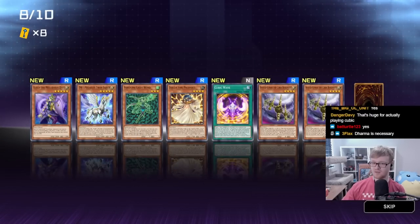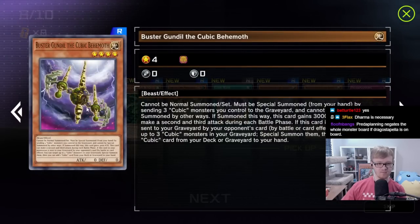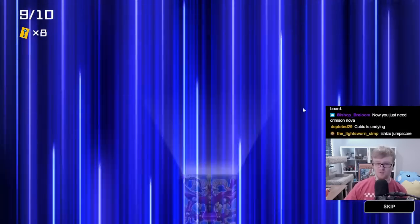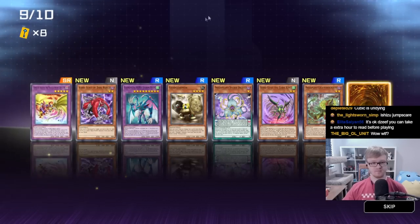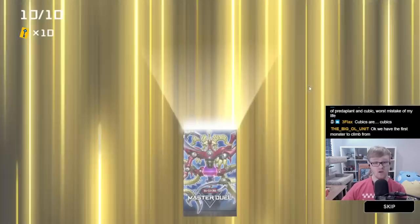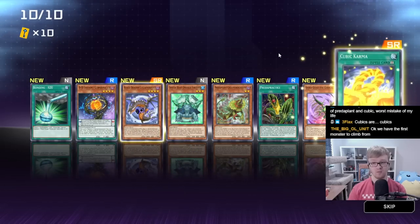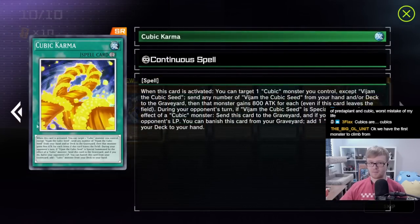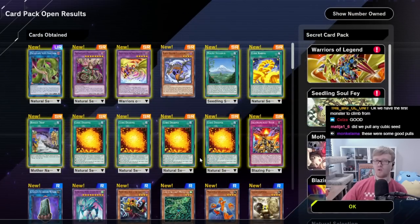Zolga the Prophet — wait, these aren't even dark, they're beast light? This looks nothing like a beast. Can someone explain what the Cubics are? I saw the movie and I still don't understand. Gear Armor — okay, don't need four of those. Can we summon Curse of Dragon? One warrior monster plus one level five or higher dragon monster — we might legitimately be able to make that. Cubic Karma — another good pickup. Not a bad first ten packs, I'm actually pretty impressed, but we're still looking for a win condition in the next ten.